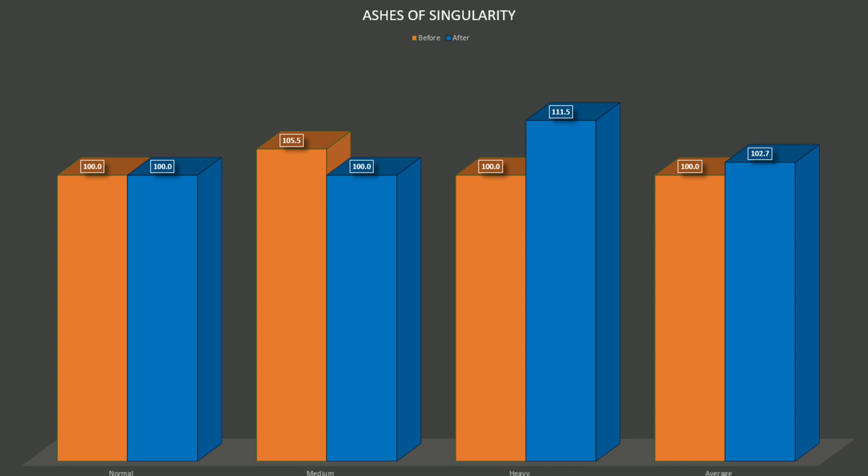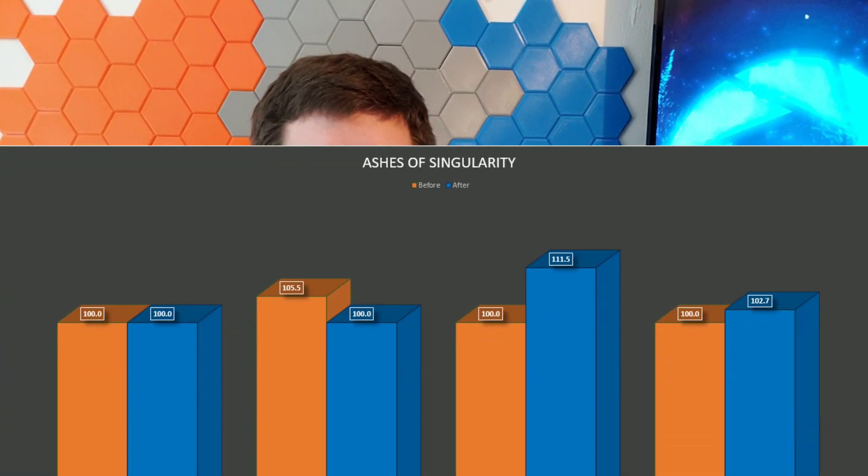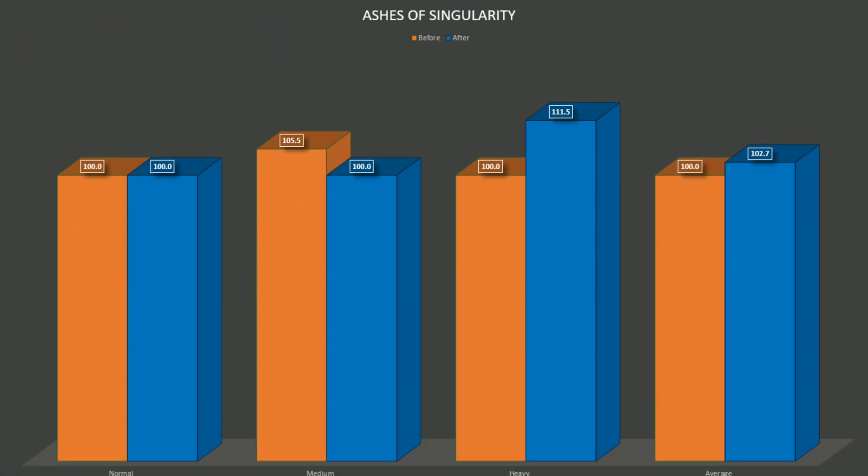The average FPS across all runs was 40.2 before and 41.3 after — a 2.7% increase, decent but not huge. For the normal batch with a small number of units fighting, we had 49.5 before and 49.5 after — no increase at all. The medium batch with a bigger group of units is interesting: before we had 44.4 FPS and after we had 42.1, so we actually saw a 5.1% decrease in performance.